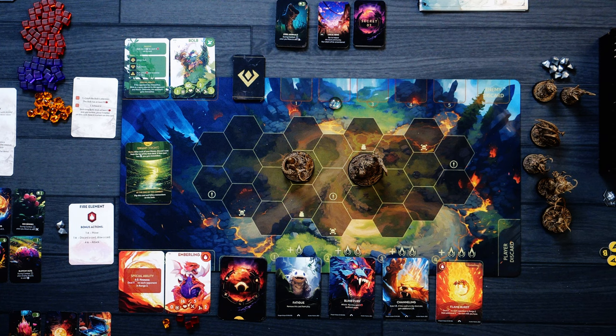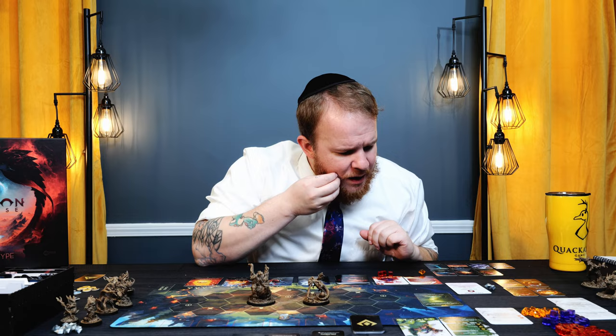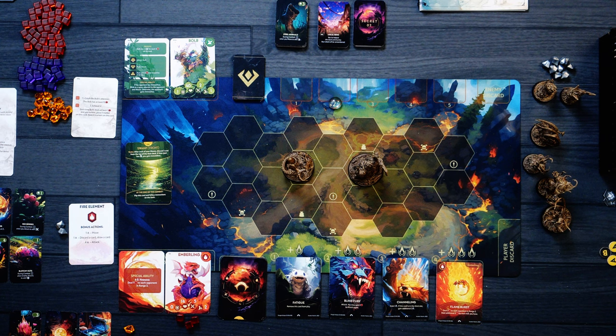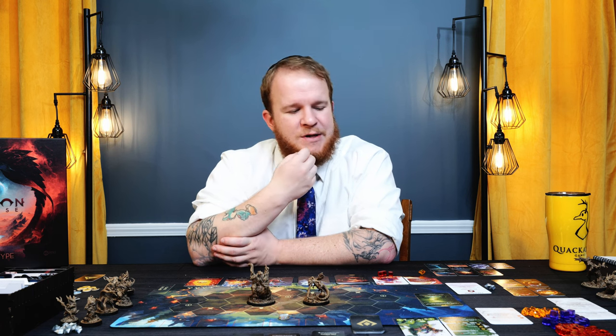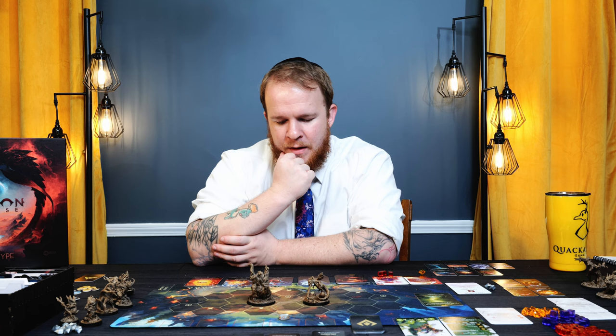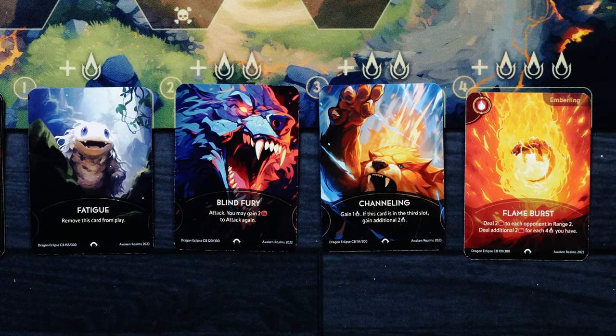That's the core operational flow of the game. My Emberling has a special move called Fire Nova, which deals 7 damage to each opponent within range 3 for 8 power. My base attack is 5 dealing 4 damage — so I could get 8 damage out of just 2 base attacks at the same price. Cards in my hand: Flame Burst deals 2 damage to each opponent in range 2, plus 2 additional damage for each 4 power I have. Changeling gains 1 power; if it's in the 3rd slot, gain an additional 2 powers — that seems valuable right now because it is in the 3rd slot.